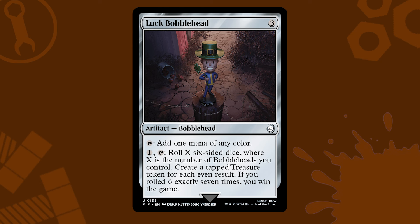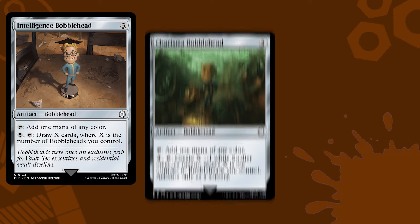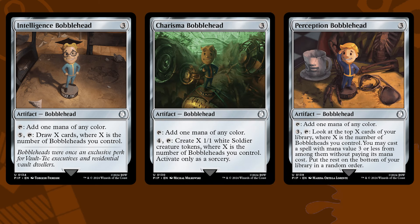So naturally, folks have been going mad with how they're going to get the most out of these cool tricks. On their own, they're three-mana mana rocks, but together they give you a myriad of utility, like drawing bonus cards, making creatures, or casting spells for free. Which one of these bobbleheads is your favorite? Let me know in the comments.